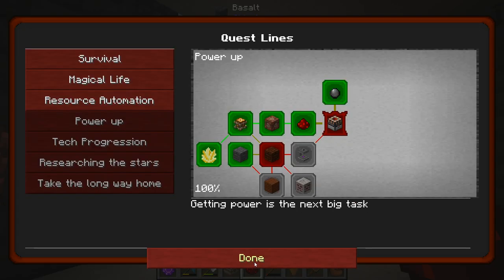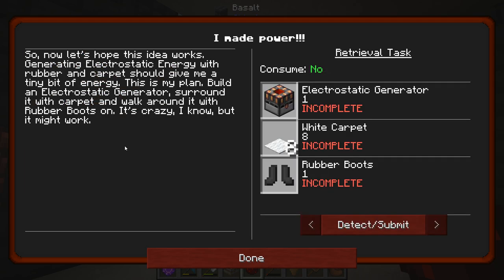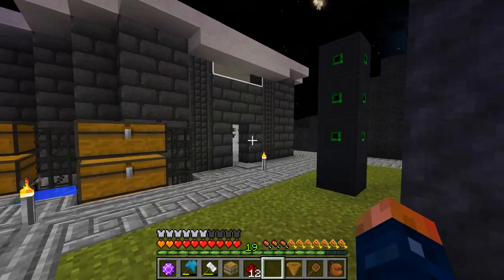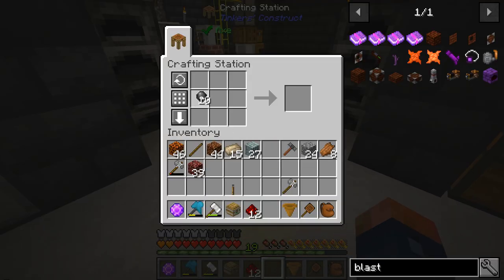That should complete the quest. Now it opens up 'I made power.' It says: now let's hope this idea works — generating electrostatic energy with rubber and carpet should give me a tiny bit of energy. This is my plan: build an electrostatic generator, surround it with carpet, and walk around it with rubber boots on. It's crazy, I know, but it might work. This is going to be kind of interesting, to say the least. I've never used this before but I have read the curse page for it.